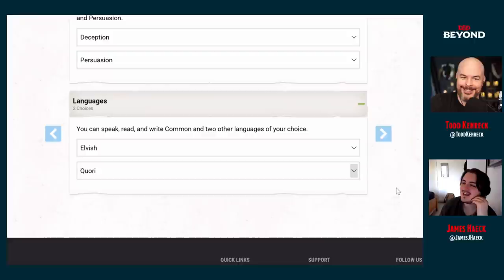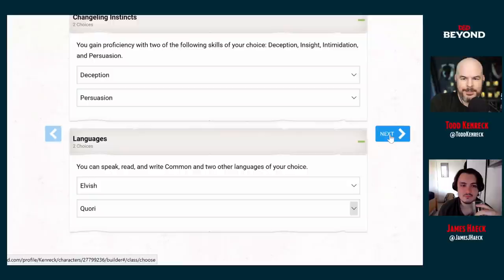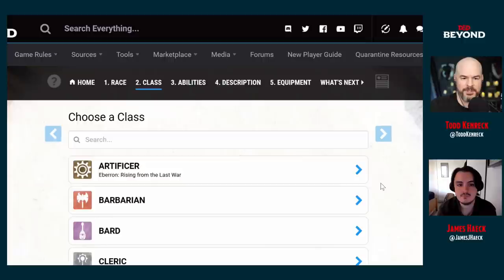There could be a sort of cold war thing going on in Eberron between the nations of Khorvaire and this otherworldly threat — no active conflict now, but everyone is stacking defenses higher and higher. Quori is such a strange language. It's not Thieves' Cant, but it's obscure enough to be useful if you're trying to talk without someone necessarily knowing what you're saying.